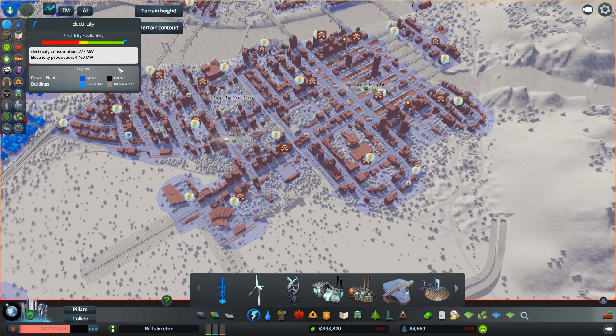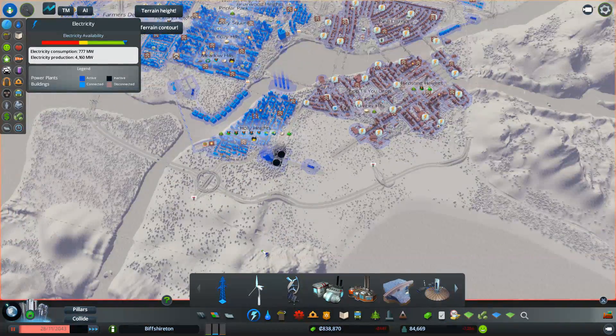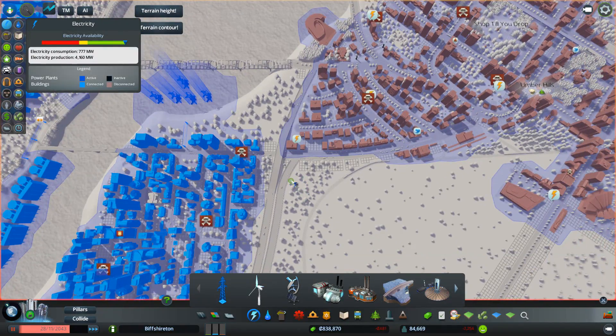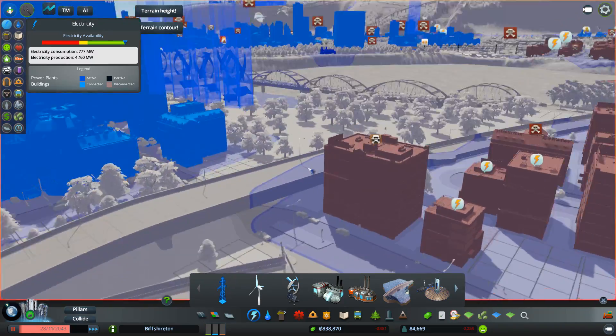What is going on with my power? We have all the electricity available you could desire coming from here. Is there no connection here or something? I bet people have moved out — that's what's happened. And it's stopped connecting this to the rest of the city. Well, that's not very handy, is it?